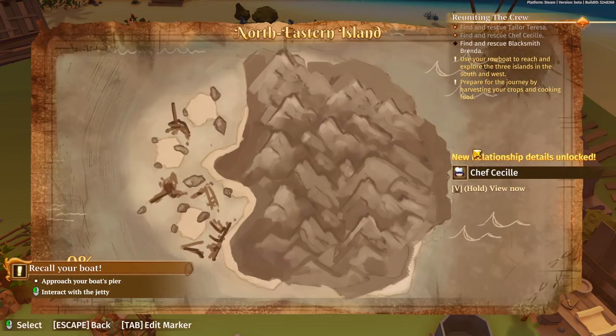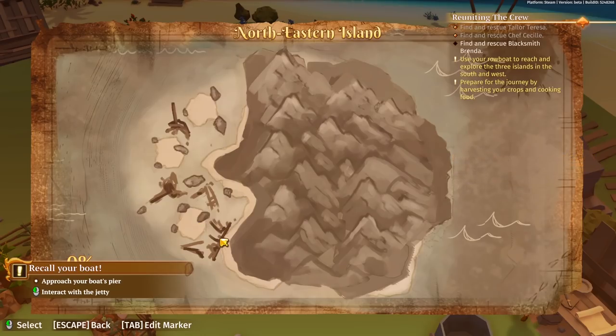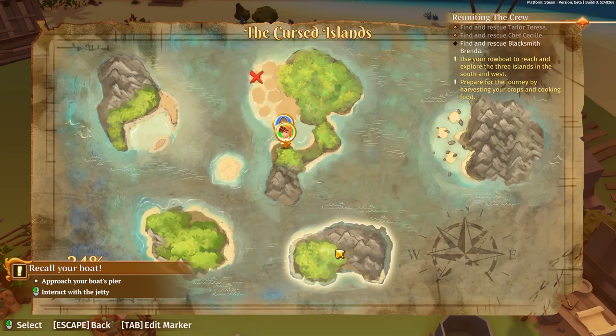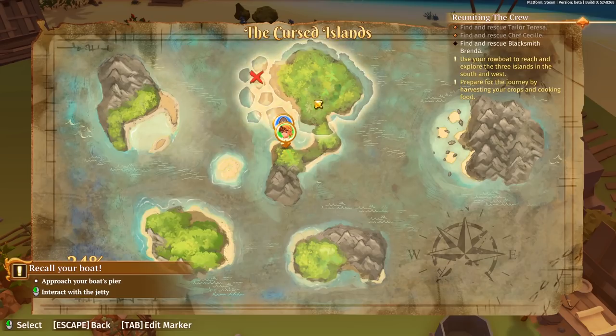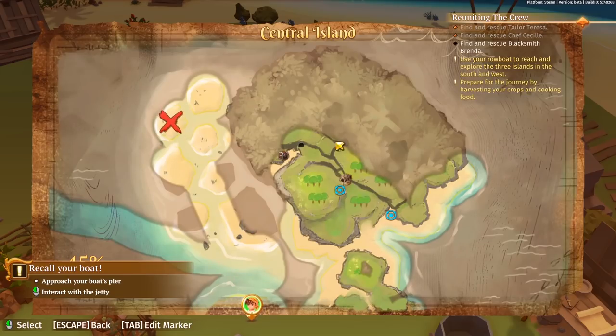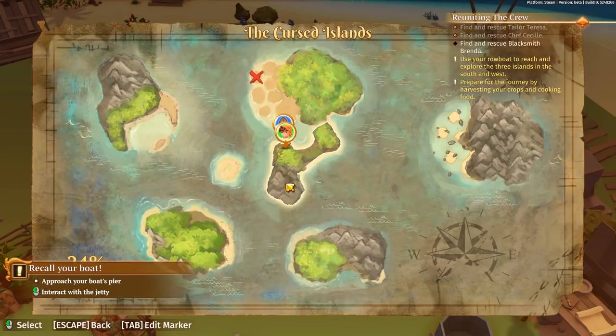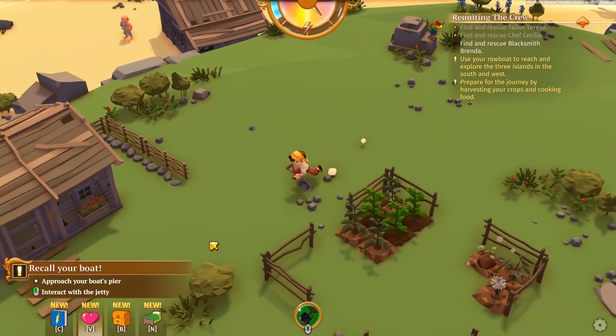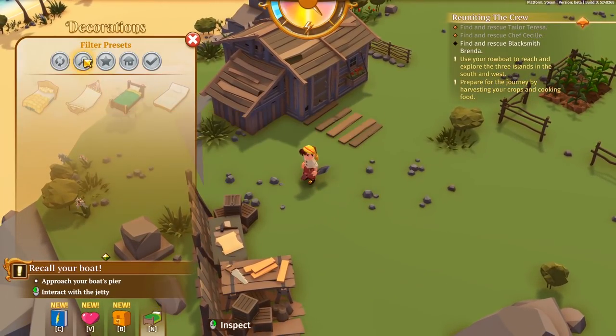So one more island to go to, but we can explore all three islands including the two sections of our main island. There are one, two, three, four other areas to go plus our area with the camp, and then the final island. Maybe there's another island in the southeast, or even more stuff off the map. Anyway, let's go see if we can craft a new item. I wonder if we can decorate outside - that'd be kind of nice. Let's see if we can make a bed or something real quick.